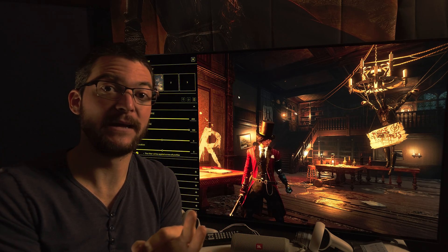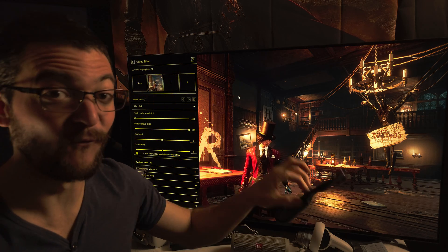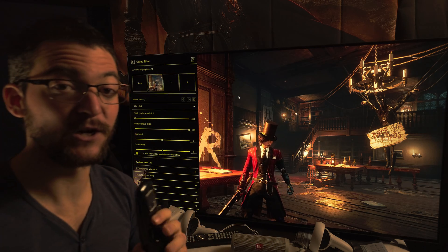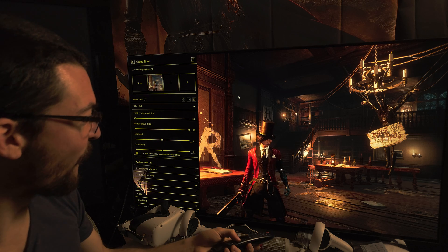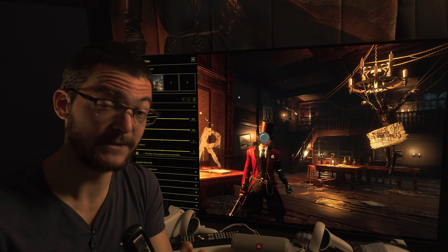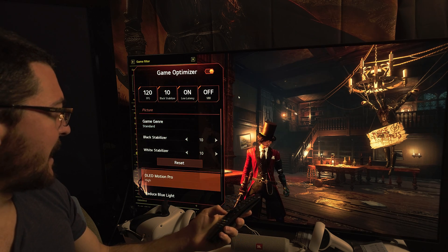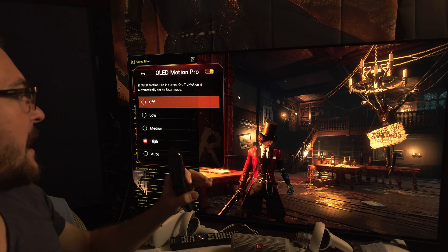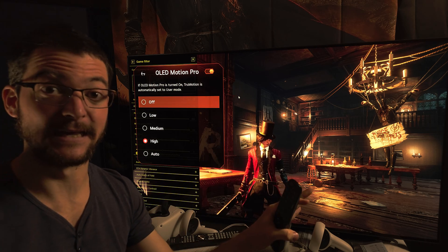For me, I definitely want to use this for BFI on my LG C1 OLED. I'm going to share the ultimate RTX HDR settings for OLED Motion Pro on this LG C1. I've been playing Lies of P with this, and I am so happy with the picture quality. This is absolutely amazing. Now I'm going to show you the settings I have on RTX HDR and the TV settings.